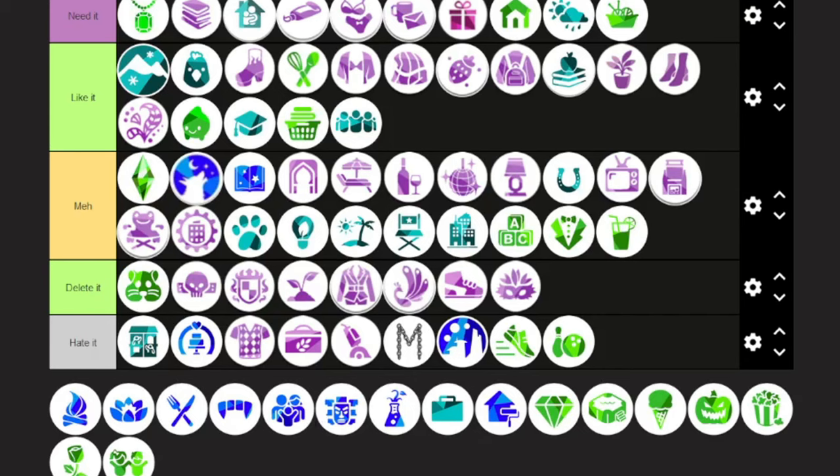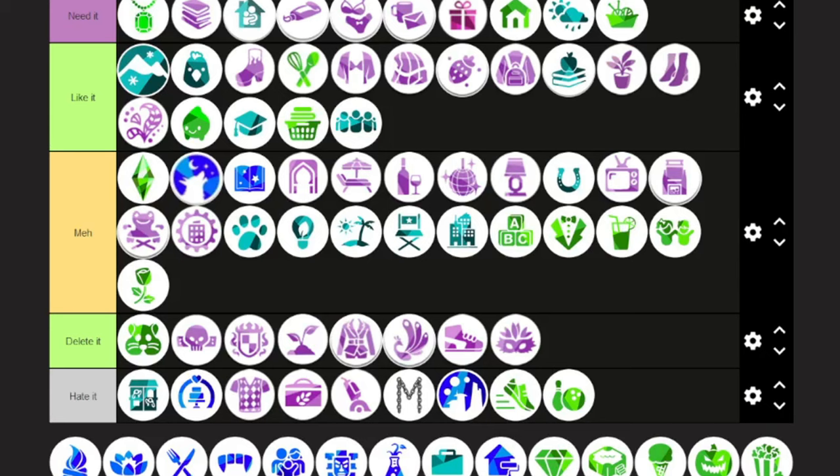Parenthood — yes, have to have it. It adds challenges to raise your children with responsibility and emotional control across five categories. You can give punishments, set a curfew board on the wall — it adds real gameplay for family-oriented or generational play. Vampires — I don't play occults, but if you're into that it's kind of meh. Dine Out — absolutely not; it doesn't work. Sims don't stay seated, it takes forever to get a meal — fundamentally broken, so I can't like it.